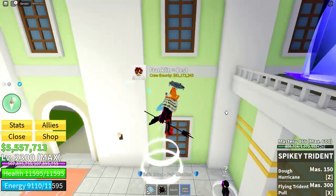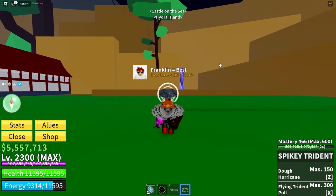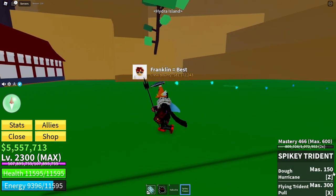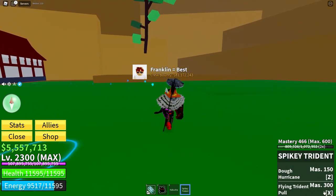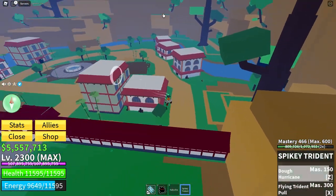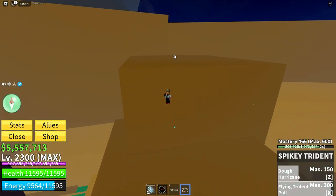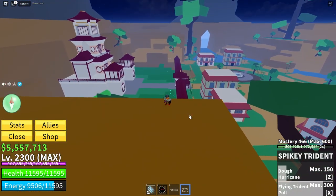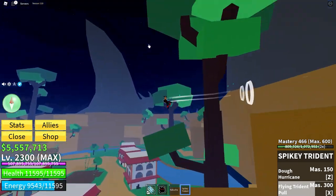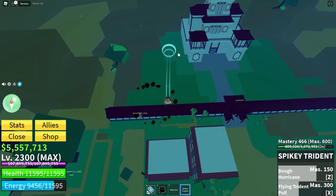A quick showcase of the Spiky Triton. It has two moves: Do Hurricane, which is the Z key, and Flying Triton Pool, which is the X key. The Z key is a mobility move — it goes up that far. The X key, if it hits a wall, takes you to the wall, which is very handy especially if you're trying to get away from people, since both moves can be useful for mobility.